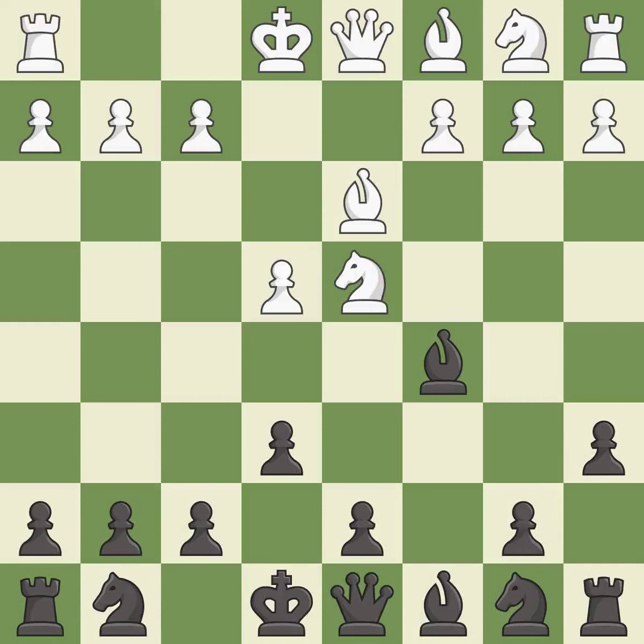Bc5 develops the bishop and attacks the knight on d4. Nb3 retreats the knight to the queen's side, controls the a5 and d4 squares, and attacks the bishop on c5.